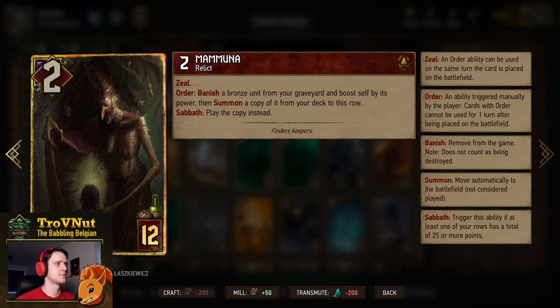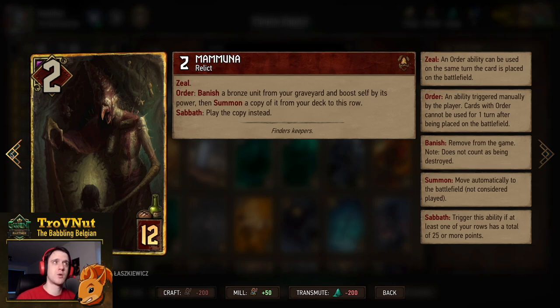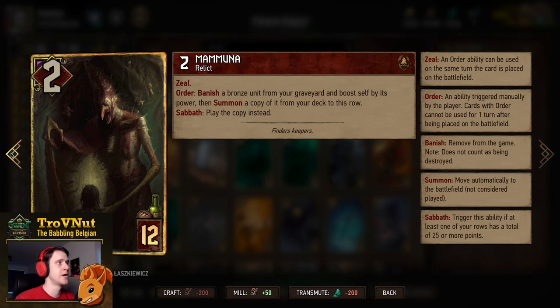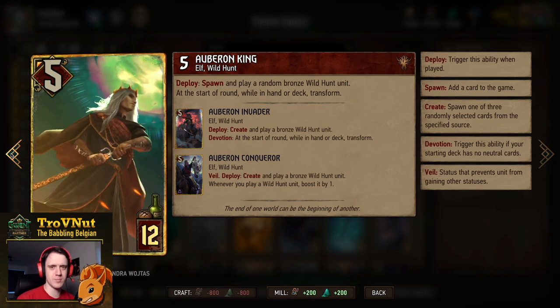The Griffins are mainly set up for Mamuna, because Mamuna is still a very powerful card: 2 power for 12 provisions. She has Zeal on her order ability, which is to banish a bronze unit from your graveyard — hopefully the Griffin — and boost herself by its power, going up to 11. Then you summon a copy of that card from your deck, so if you have a Griffin in the deck and one in the graveyard, you can get up to 20 points from this single card. Keep in mind: don't use Sabbath with this card, as that copies instead.